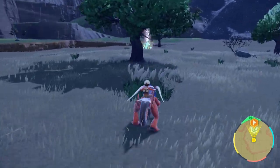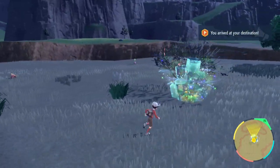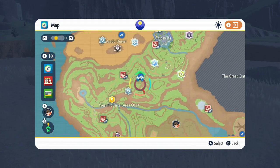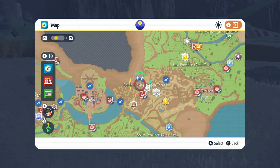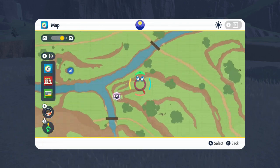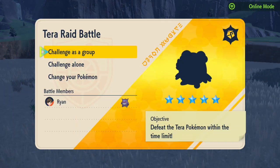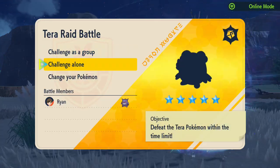Blissey spawns in any Tera type, so probably normal might be the easiest way to do it. As you can see this is a steel den but you've got bug, flying, steel, dragon, ice, fairy, ground, normal, rock — you can literally get them in all Tera types. But obviously the black flying den is specifically for the Decidueye. As you can see from this den it is a Blissey.